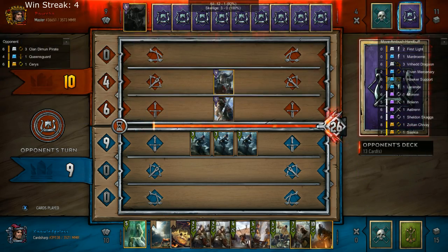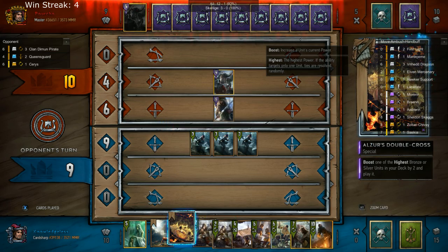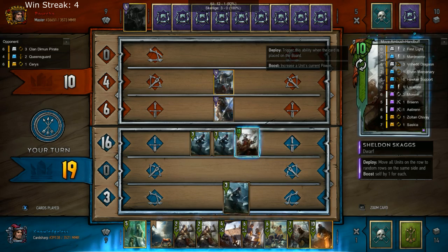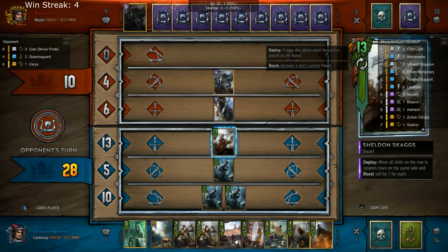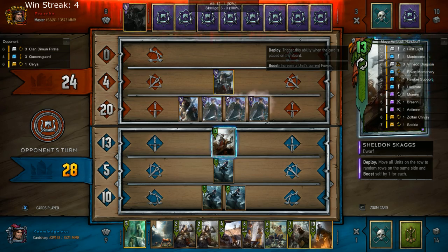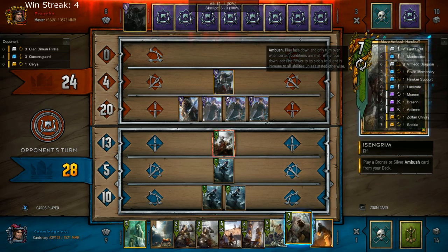I'm looking to win this round as fast as possible. I know I'm up against a Queensguard deck so I know they have a lot of tempo hidden in there. I should have probably played the Smuggler now that I think about it. I was worried about a Last Rite which is one of the reasons why I went with that immediately. The Smuggler would have been much better.